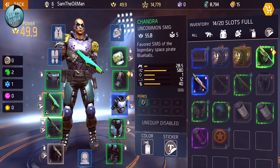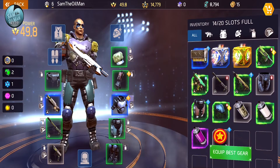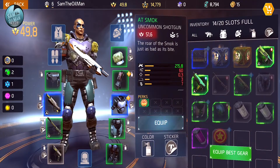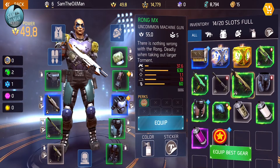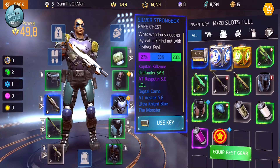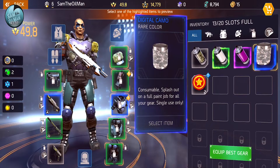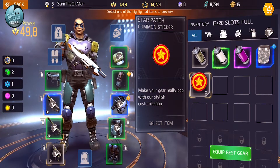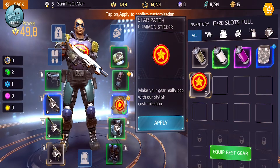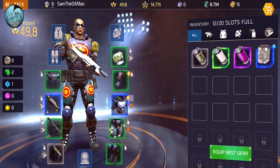Power 55 versus 51 for the previous gun. Lots of stuff to sell. Using the silver key to open a box - got digital camo! Applying a star design to my chest like Captain America - I've got two of them so putting another on my pants. Applying and done - I'm full of stars! You get cosmetic items like that by watching ads in the game.